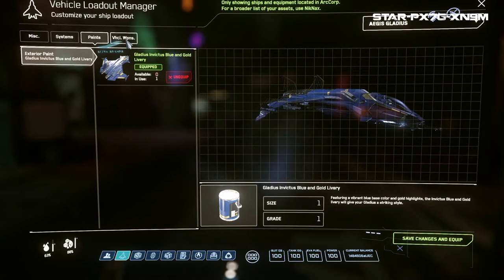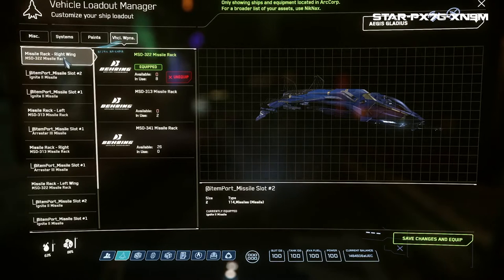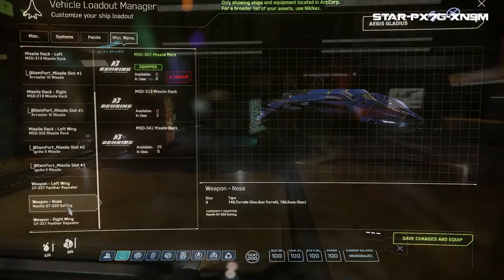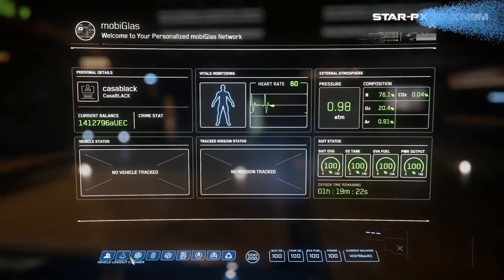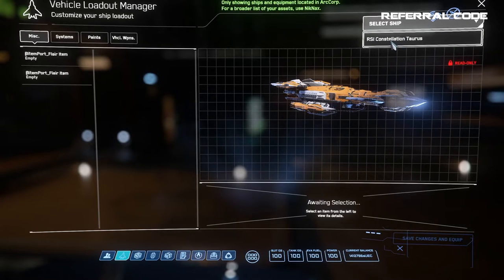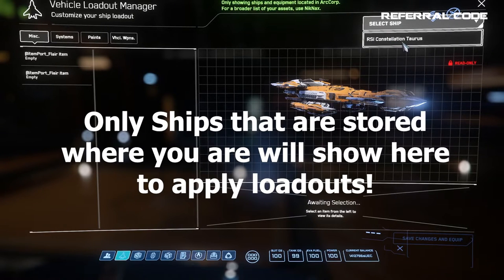Anything else you own you would have access to it while on the planet. But now let's say you forgot that paint job on your ship and you left the planet and traveled up to a space station above, like ArcCorp's Bajini Point. You land, get out, put your ship up and want to apply that paint job. Well you can't, because the paint job is still back on the planet and your ship is now stored at Bajini Point's station. You would need to go back down to the planet because that is where the paint scheme is located in local inventory.